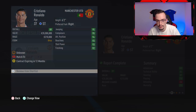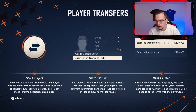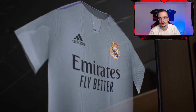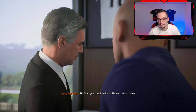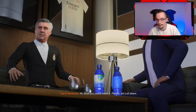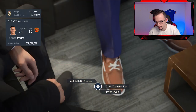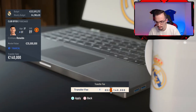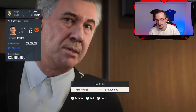Let's go to the transfer hub and search for Ronaldo. Here he is — I'm gonna approach to buy. I need to get him for around 30 million. Here we go to negotiate for Cristiano Ronaldo — come back to my team! Carlo Ancelotti is here. Let's see if we can make Ronaldo come back to Real Madrid. I'm gonna offer him 30 million.